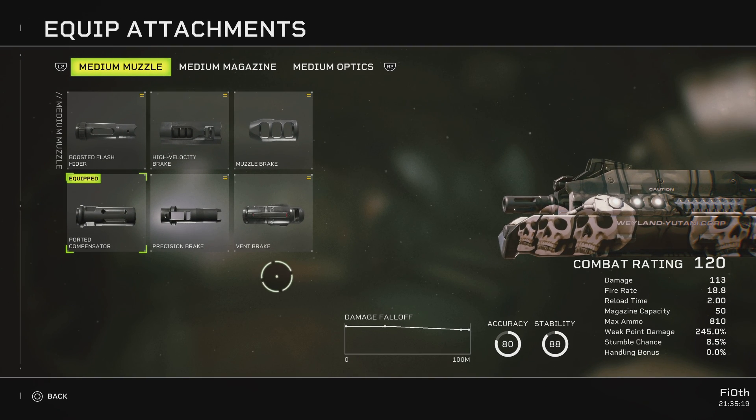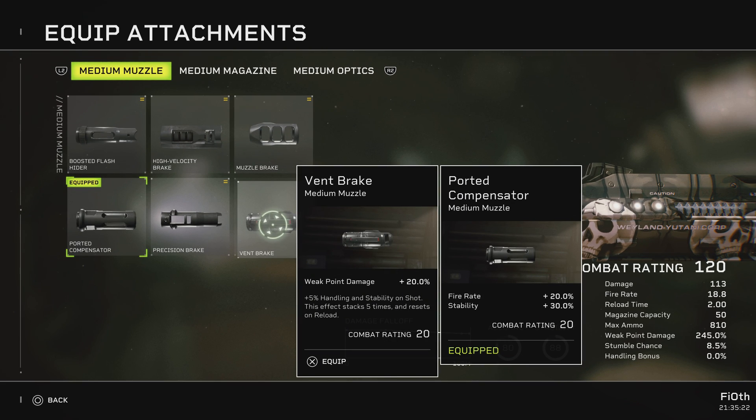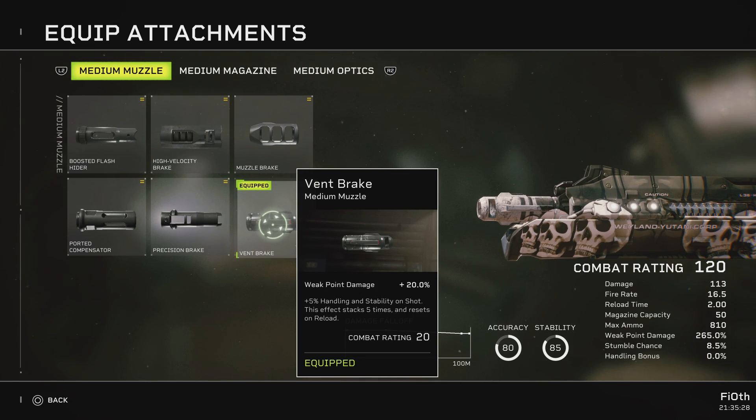The second, most approachable but also effective option is the Vent Break. The Vent Break gives you 20% more crit damage, setting you up at 265, and gives you plus 5% handling and stability, stacking up to five times and resetting on reload. Five out of your 50 bullets will prep this for maximum effect, and you can fire the next 45 bullets with increased stability and handling. The 20% is very decent, but it is not the best numbers we can hit with this thing.